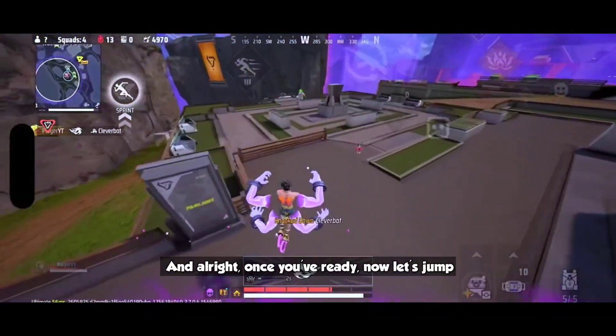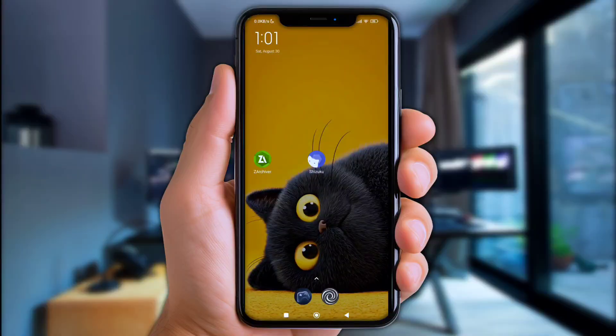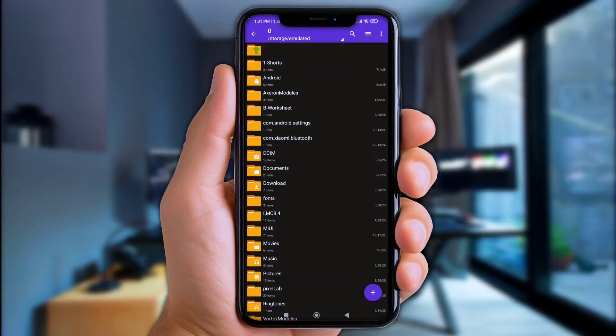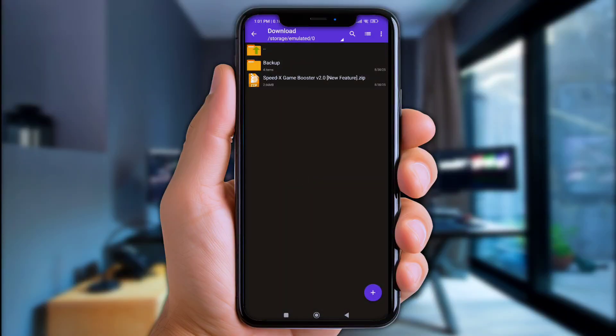Alright, once you're ready let's jump to the tutorial. First, open ZArchiver or any file manager app, then go to your download folder. Now click the files you've downloaded and extract them there.